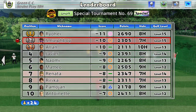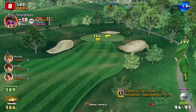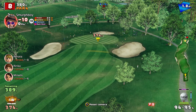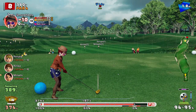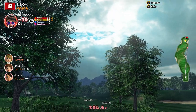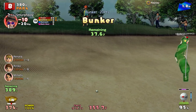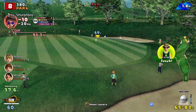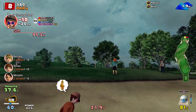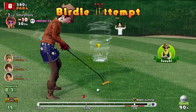It's ten under. Hole eight is a par four — another drivable one. It's out the back there. Let's see if we can get it close. Missed the shot, going right bunker. Just in that bunker — should be all right, should have a shot out of it. Look at the gauge — we've got 40 to go. Oh, it wasn't far away. Chance for a birdie. Still got the birdie.